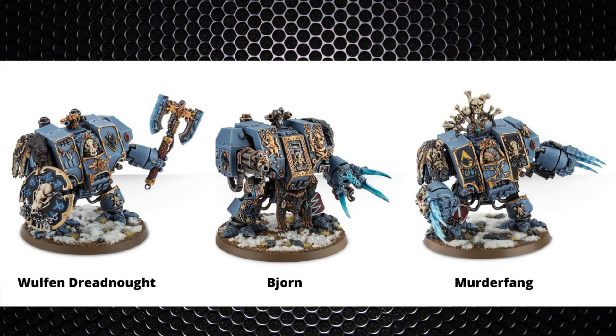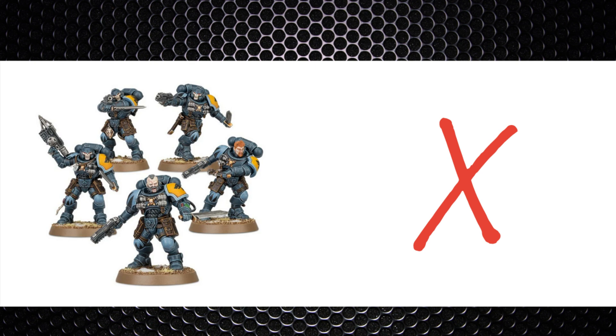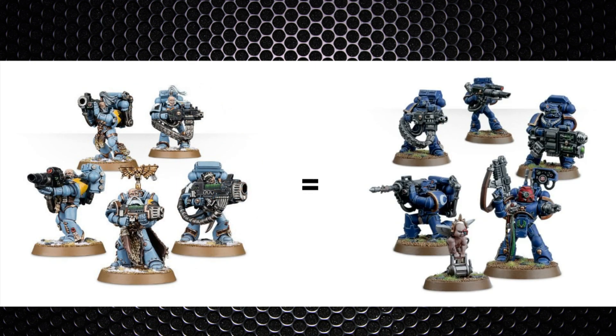Thankfully Murderfang has no invulnerable save, so our Lokhust Heavies should be able to deal with it — shoot it off the board; eight wounds shouldn't last long against our Gauss Destructors. Don't let him get into a fight. The Hounds of Morkai are an anti-psyker unit, so no issue for us Necron players. Long Fangs are just Devastators but get the pack leader with a decent weapon — normally five big guns instead of four — and the pack leader can also be upgraded to a Terminator.